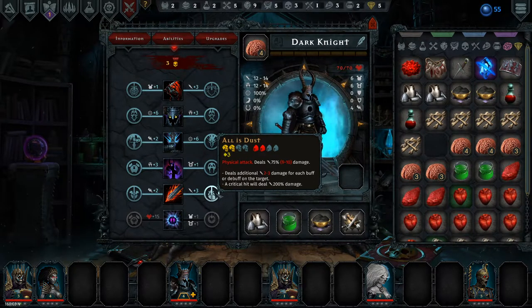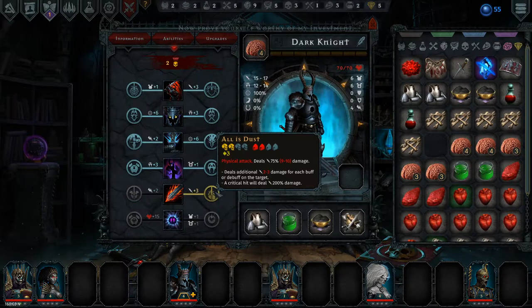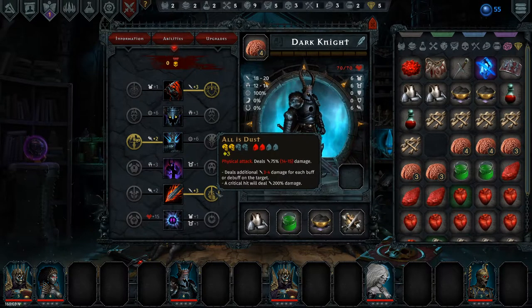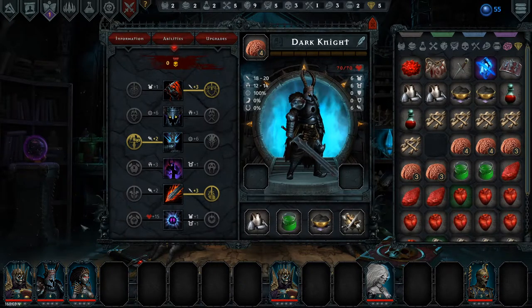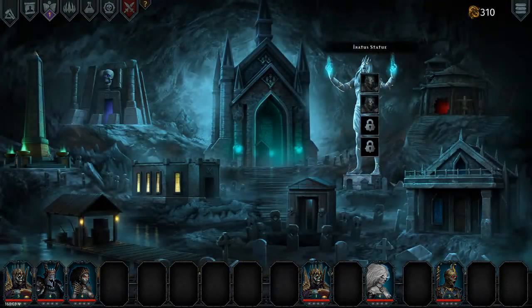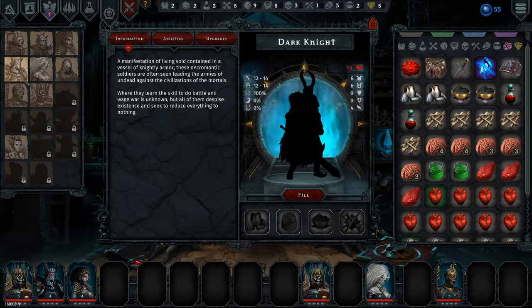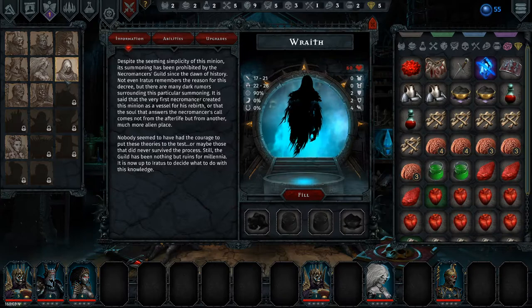My goal here is to make another dark knight with whatever brain I got — level 4 brain. 'All is dust' — sure. We need a way to trigger a bunch of wards. I think that's decent. I'm just gonna go for regular damage here, and he's gonna deal basically 30 damage plus as an opener. Lich? Good question. Mummy? Another good question. I think we should just get a zombie here. Lost Soul — so bad, so useless. I like the Rat, but I don't think it's gonna work.